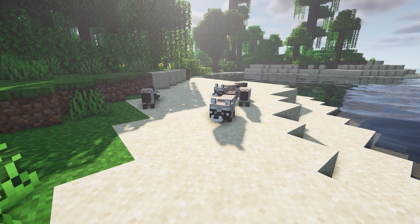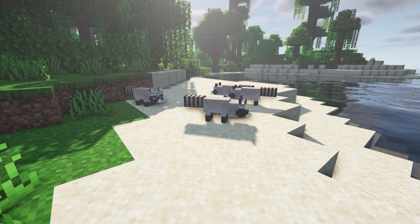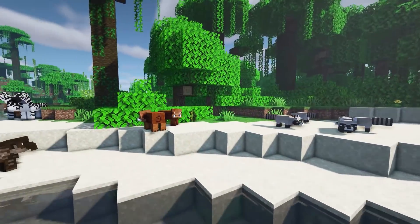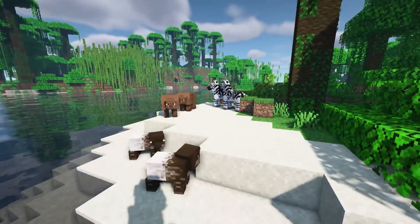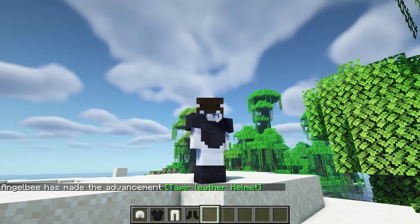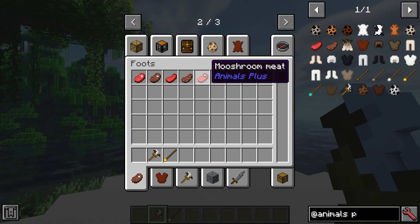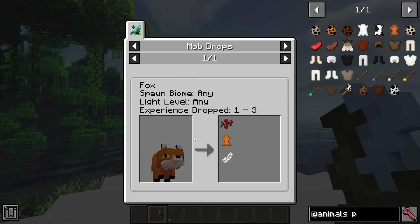Next we have Animals Plus. This is a mod that adds a couple of new animals to the game such as red pandas, raccoons, zebras, and some other types of animals. It adds boars and bears, as well as armor from all the creatures' leather. It also adds a couple of tools — a spear and a slingshot. All the meat from the different animals is included, and as you can see to the side here is all the leathers and all the armors.